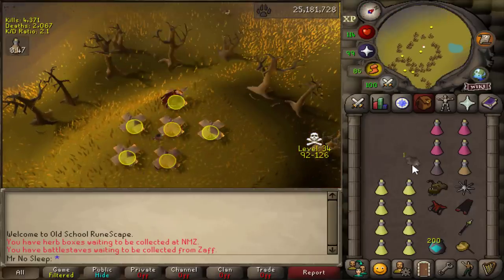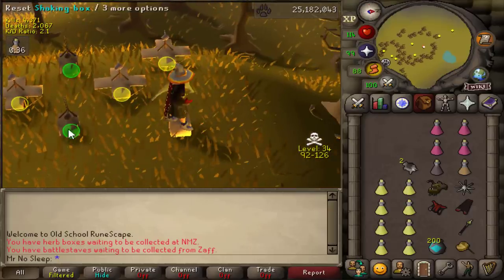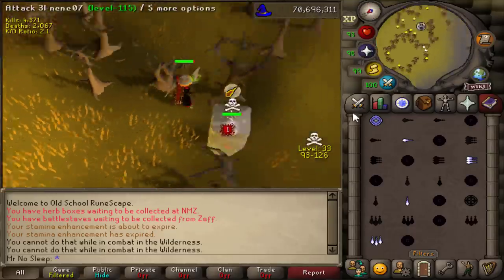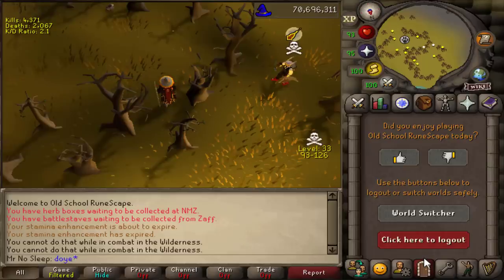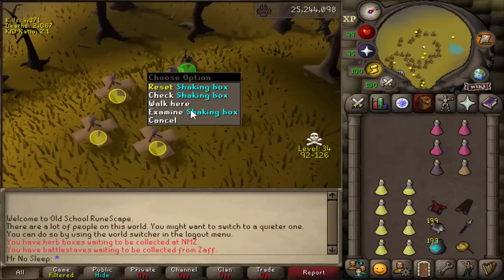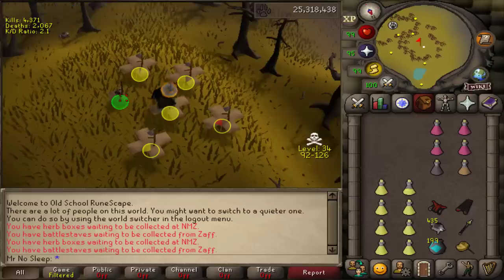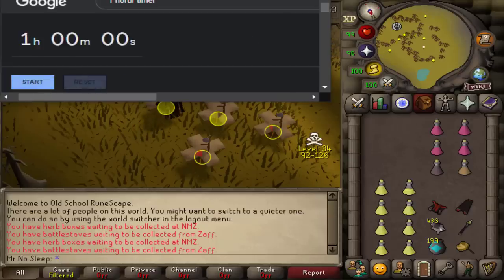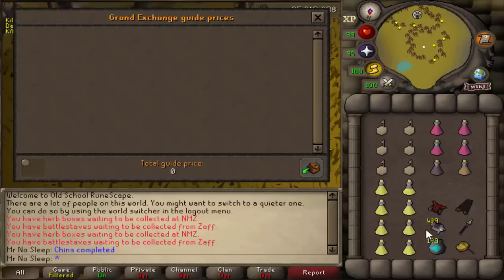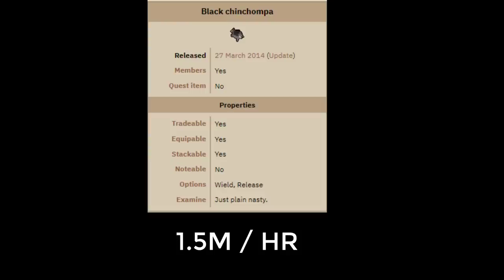Now we move on from runecrafting death runes in the wilderness to hunting black chinchompas in the wilderness. Here's my setup - we're going to be laying six traps and we have mage gear just in case PKers show up, so we can freeze them, use the trees to our advantage, and log out. As long as you pick up your box traps before you freeze them you shouldn't lose too much time. They'll just interrupt you for maybe less than a minute, then you simply keep on hunting. In one hour's time I managed to hunt 439 black chins and made 1.5 mil. It's amazing to still see the price at 3.5k each even with the serious bot problem here.